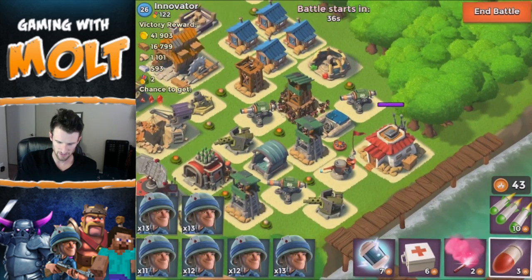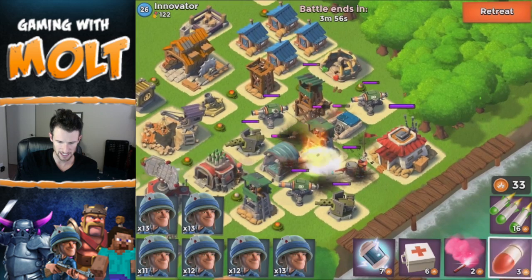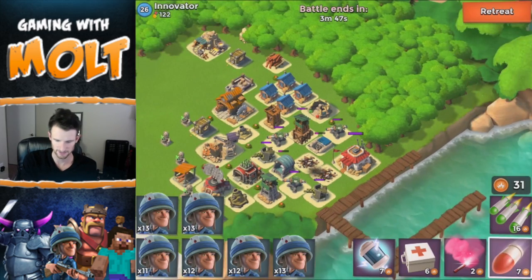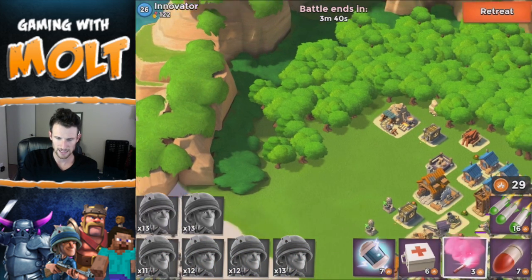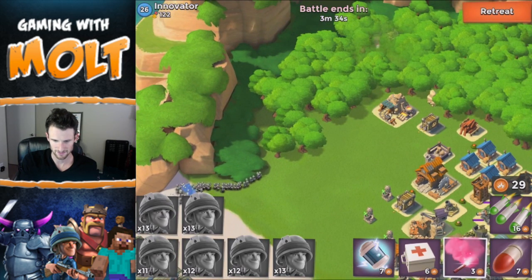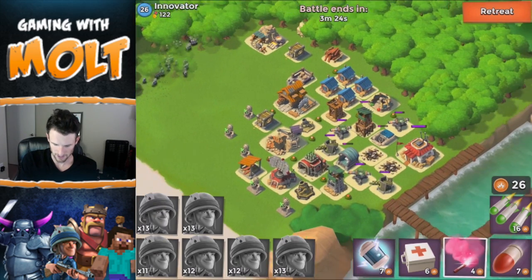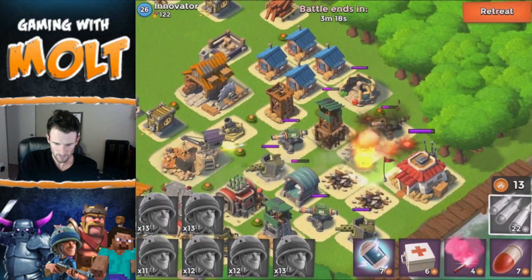Hopefully we can get it done with all these riflemen. Let's drop this down right here, get rid of that mine right there — it'll probably take one, two — please take that out, okay good! We were able to take that out. Let's drop them off and have them all come back here to the corner. Hopefully that flare lasts long enough to get them back there. It just ran out — get back there! All right, let's go ahead and use this to take out that storage.